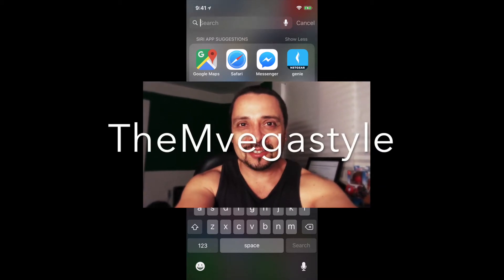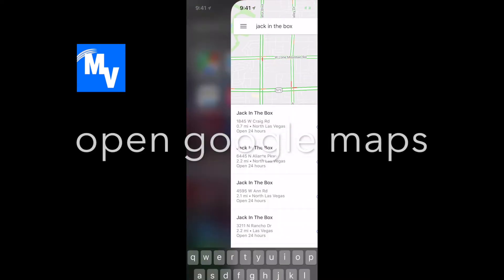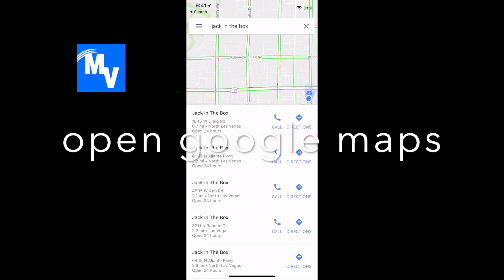You're watching The InVegas Style. This is a pretty cool how-to trick if you haven't seen it before. Go ahead and open Google Maps and search up something.